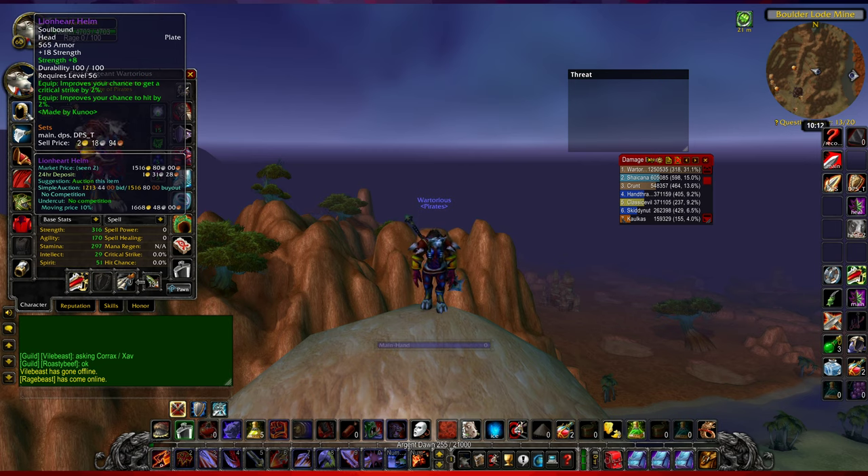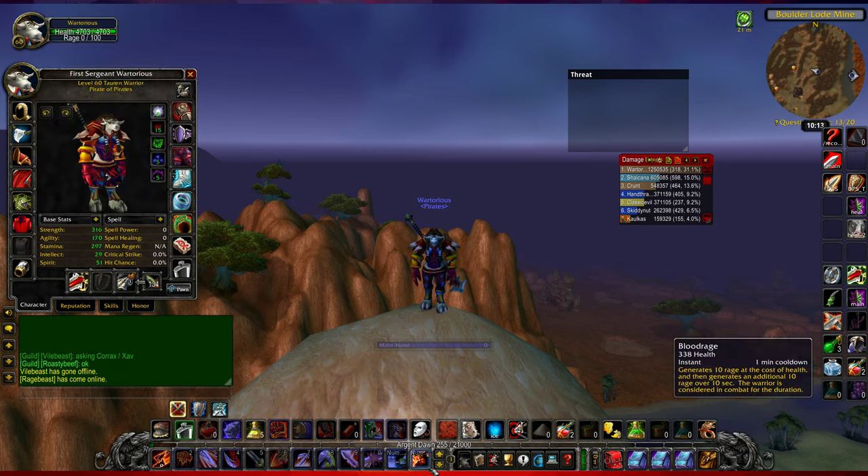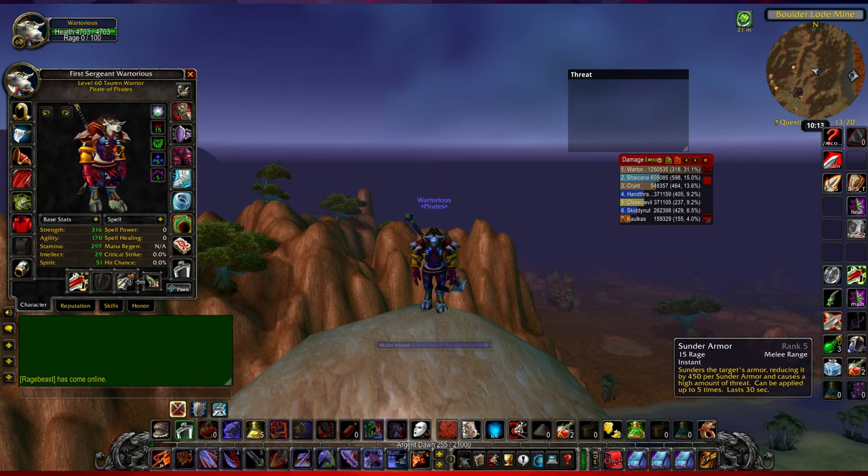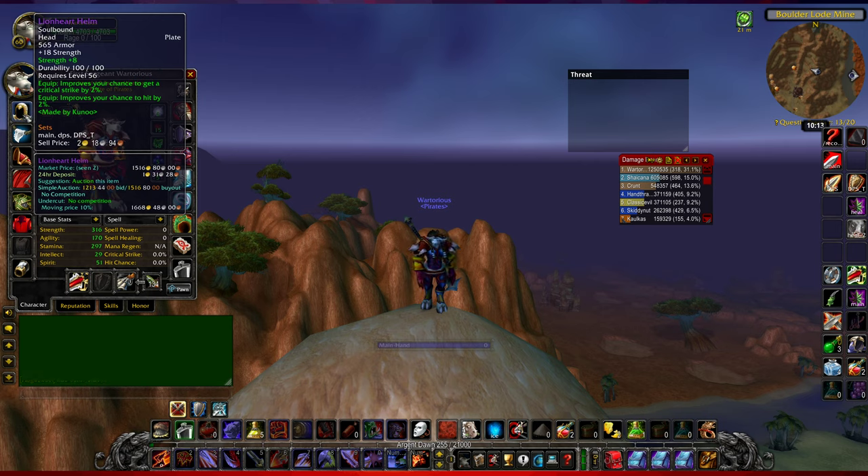Let's start off with the Lionheart Helm. This is an item you craft - I believe you need 12 Arcanite Bars to make it, and an Arcanite Bar is typically worth about 80 gold each, so you're looking at quite a big farm. It took me about a week and a half, maybe two weeks of fairly intense playing. The good thing about this helmet is it improves your chance of getting a crit and a hit by two percent each, and I've also got plus eight strength on here.